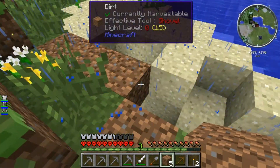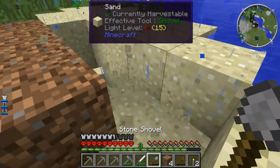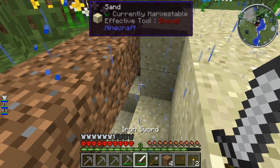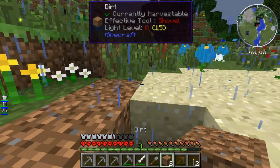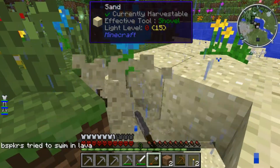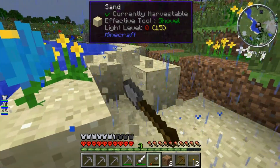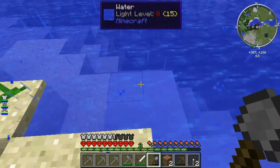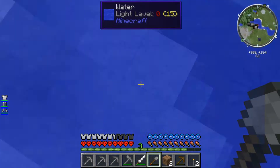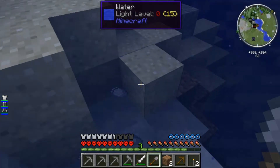I should probably take a look around, make sure I don't have anything else after me. It's kind of weird, and on fire, trying to get me. Let's just get our sand and try and find some clay, and then we can get out of here. Is that clay? What is it? That is... Clay! Ha ha! Victory!